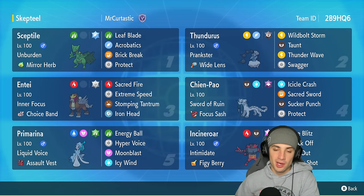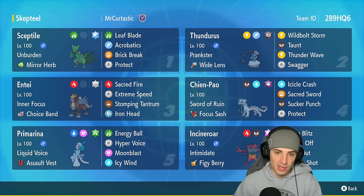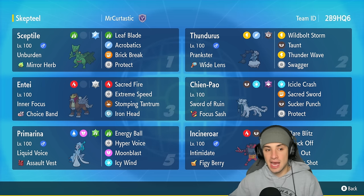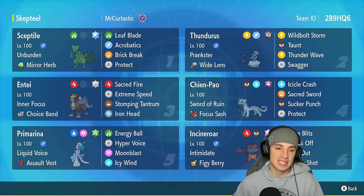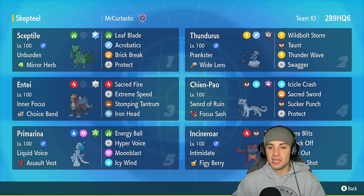With the Mirror Herb we can pair up with Thundurus as our support Pokémon. Thundurus has Swagger, which confuses the opponent and gives them plus two on attack. Sceptile then Mirror Herbs that plus two boost, and since it no longer has an item, Unburden pops — giving it a nice speed boost. So Sceptile ends up plus two on attack and boosted in speed, making it an absolute unit. Sceptile's got the Flying Tera type with Leaf Blade, Acrobatics, Brick Break, and Protect.